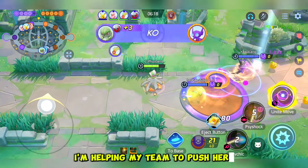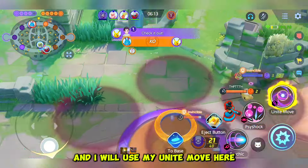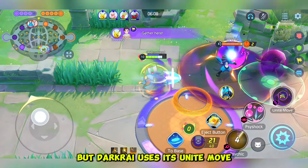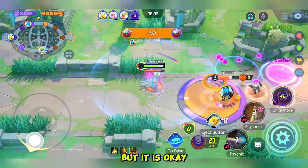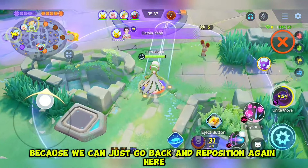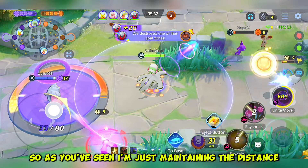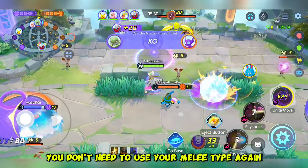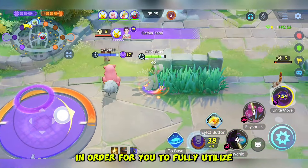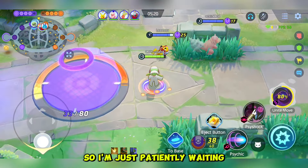I will not go back to base — I'm helping my team push here. I'll use my Unite move so we can try to kill all these opponents, but Darkrai uses his Unite move so we just go back and reposition. I'm going to the top lane again to get the objective. As you can see, I'm just maintaining distance — you don't need to go melee range, you need to use your maximum range in order to fully utilize the attacker's role in the game. I'm just patiently waiting for the opportunity.